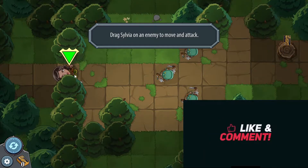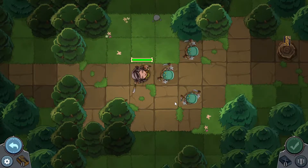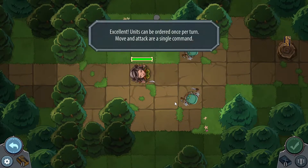Drag Sylvia on an enemy to move and attack. Oh, so you click and drag — interesting. Alright, go get him, Sylvia. Do some damage. Okay, two damage and he's dead. Excellent.